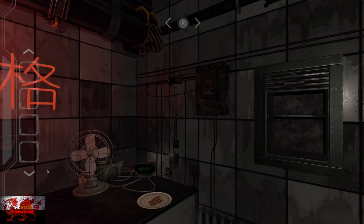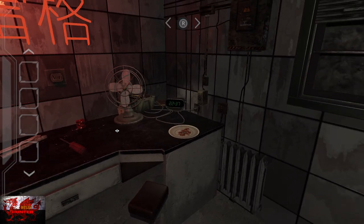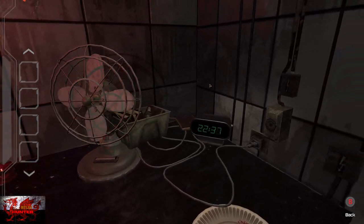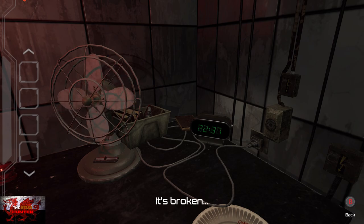On Chapter 1, first thing you're going to do is use the right stick to move the camera. Press the A button on the table, interact with the fan, and then move the slider to the left. That is going to get us our first achievement of the game: Biggest Fan.